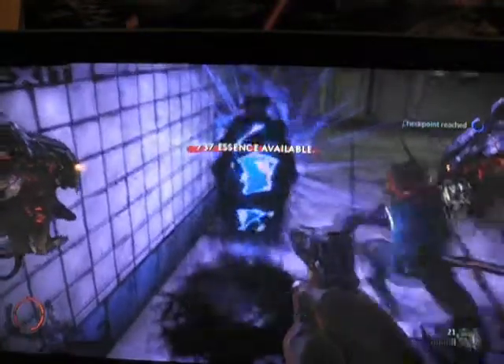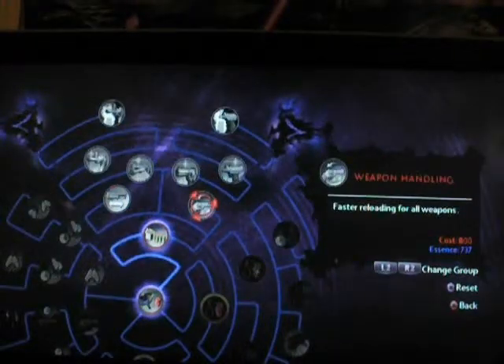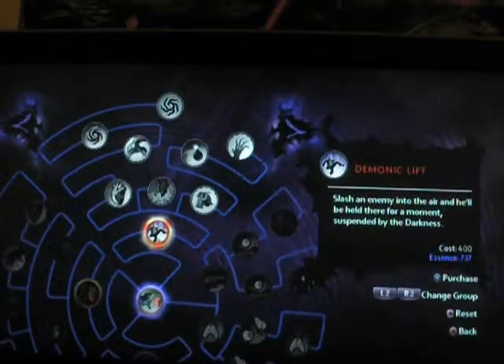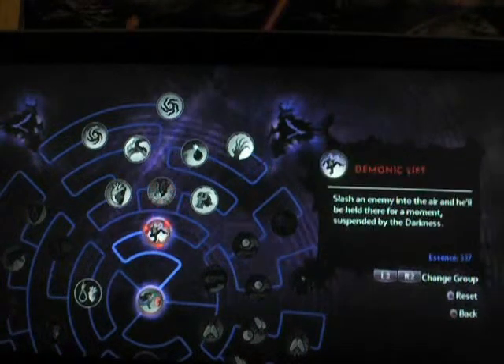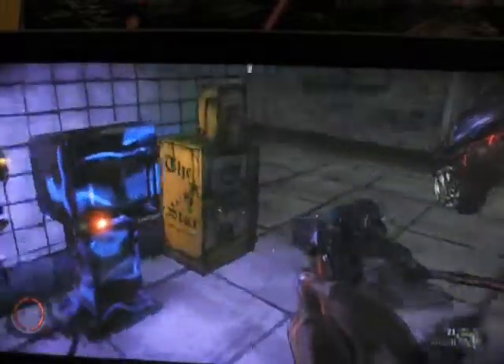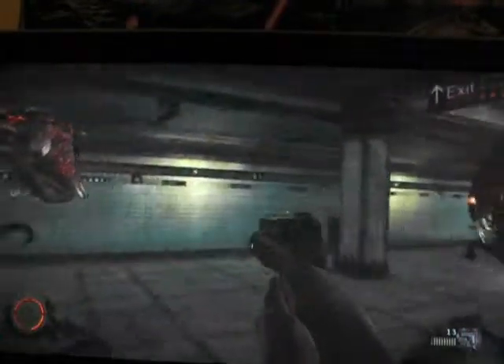And here again is another place where you purchase talents — not a relic, but a talent purchase location. You can get the demonic lift, which I didn't actually use this time, or you can get one where when you kill enemies with an execution it regains your health, which is quite useful, especially if you don't have time to go back to your dead body at half health.